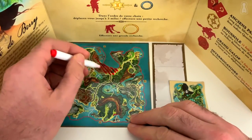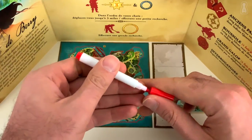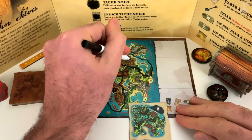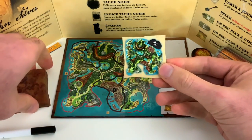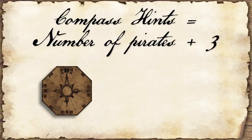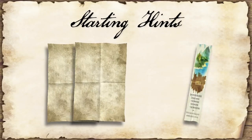Each hint depicts a district where the treasure cannot be found. All pirates should take notes and use their private mini-map to reflect this hint — the easiest way is to bar off the area they know they don't have to look in. Long John Silver should also note what card he gave to which pirate, as this information could come in handy later. Long John Silver keeps the remaining district hint cards, including the one showing the actual treasure location. He then draws as many compass hints as there are pirates plus 3, placing the rest back in the box. He also draws 3 starting hints. Now the treasure hunt can begin.